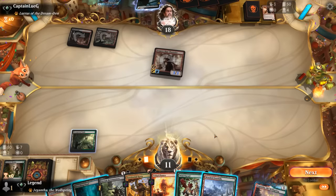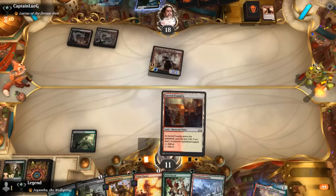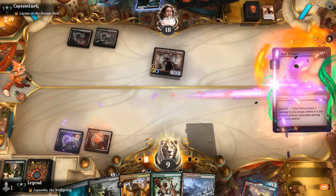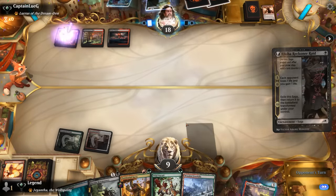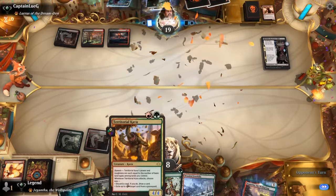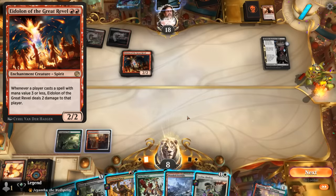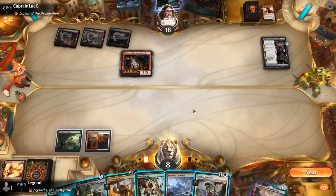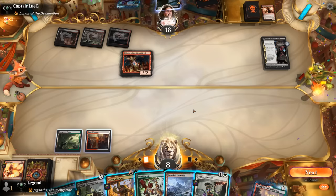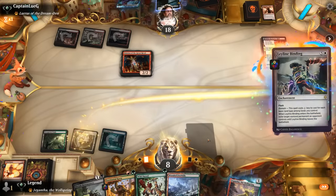We're definitely on the back foot, so I might have to Tribal Flames the Channeler even if it costs me two life, just so we don't keep taking three damage. We'll have to take two. Next turn we can get on the board with Kavu — maybe just play a tap-land. Eidolon shows up, which punishes our Kavu, but Binding is a nice solution. If I play Breeding Pool we can Binding the Eidolon for one mana. Problem is I wouldn't be able to cast Kavu, so I'll just play Nakatl instead so we don't take any damage off our mana base.